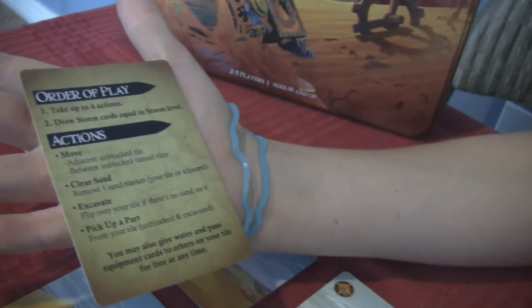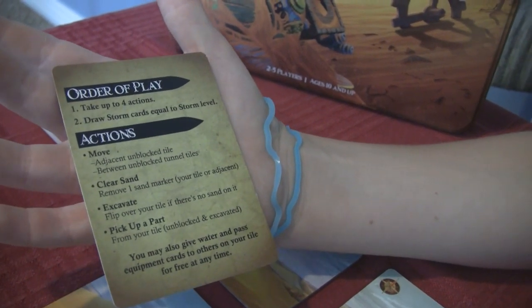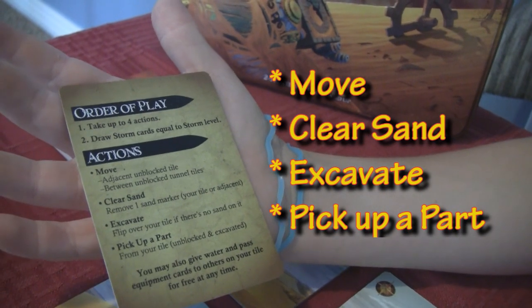Here is the order of play and the actions you can do. You can move, clear sand, excavate, or pick up a part. Show me how those work.